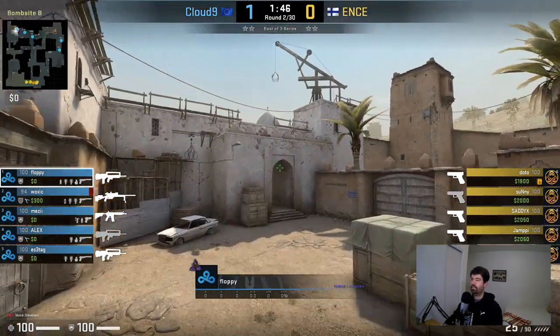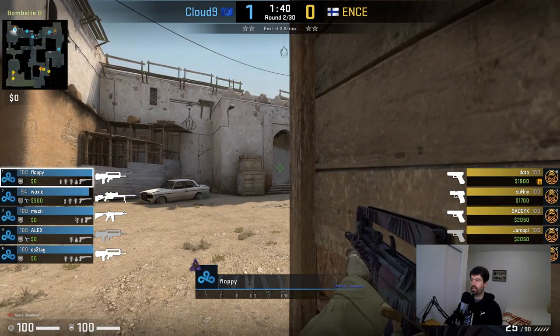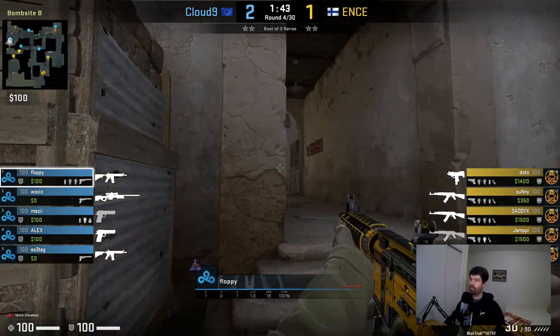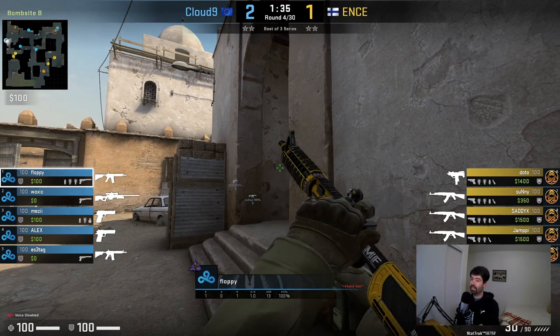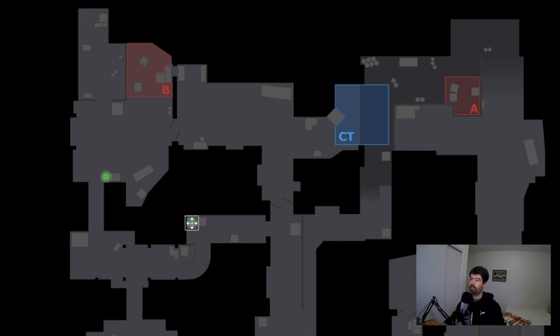Round two: S-tag drops a smoke to help with any rush, and Floppy is in his default spot behind the box. Round four: he's still solo on site but playing up towards the entrance — an aggressive position. The reason he does this is that he actually has a teammate already lower and another pushing up cat, so by being aggressive he'll be in an unexpected spot and can get a kill or two.